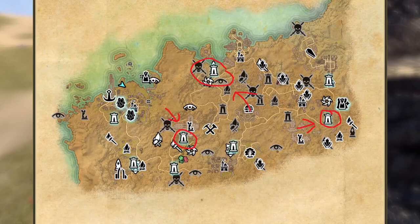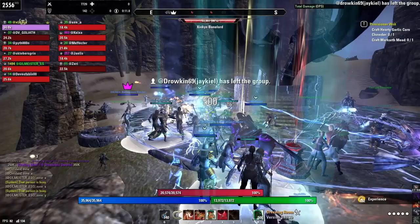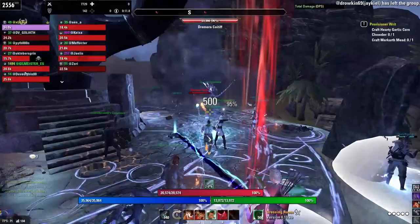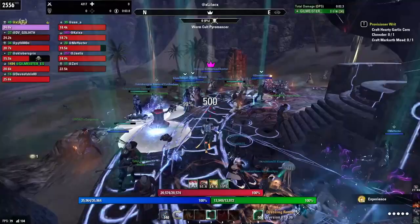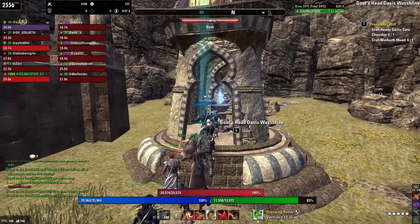You want to get these three wayshines on the map unlocked so it's easy to travel to. If you're in a group, all you have to do is travel to the player that's already at the dolmen, and when they move, do the same exact thing. If you are not in a group, just run over and unlock the wayshrines. All you have to do is travel to the dolmen, make sure you get at least one attack in, and at the end you receive a chunk of XP. Then run to the wayshrines, travel to the next dolmen, and rinse and repeat.